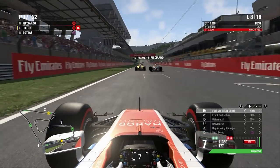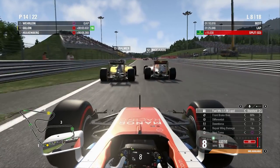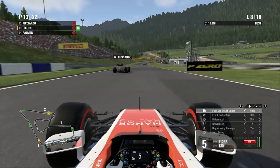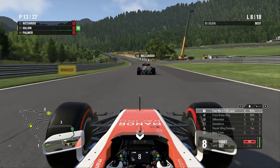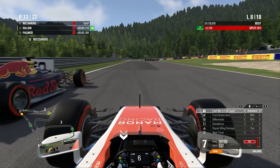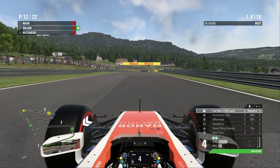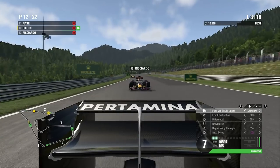We'll get some DRS and a nice slipstream. Ricciardo is going to be passing Palmer probably, so we need to try and get through at the same time. We almost hit the Renault there — we brake at our normal point but he seems to brake very, very early, causing us to react with the steering. We want to keep our front wing, not make any contact, and get through. We gain massively on Ricciardo — we dive up the inside, get well alongside, a bit of a bang of wheels. He gets pushed wide — and that move is done.